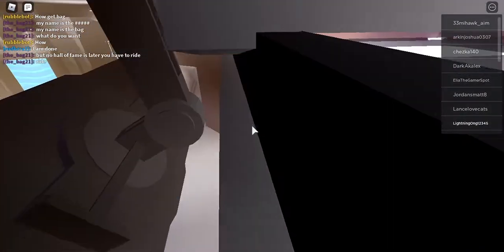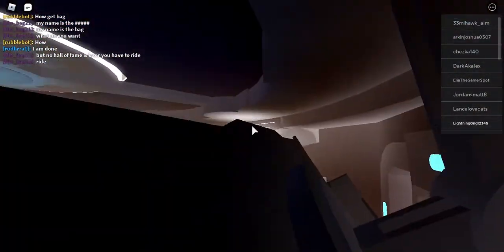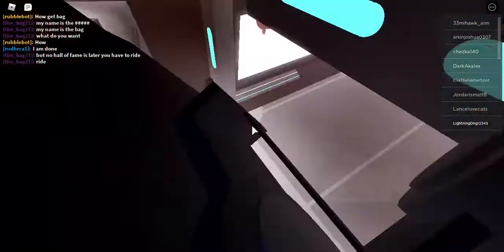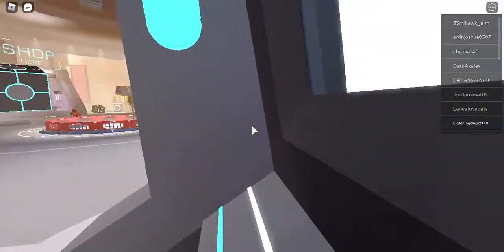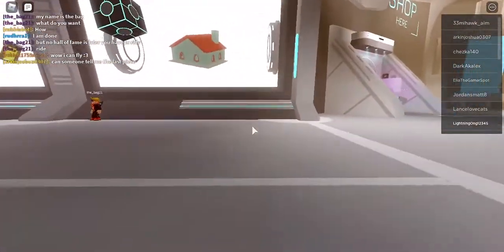The next item is going to be a tricky one — it's up here, so you have to try your best to get up here. This is the hard part: you need to jump onto the TV right here. There's going to be an item right behind the TV, so press E to collect that.